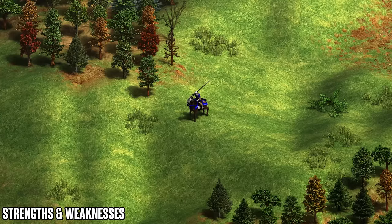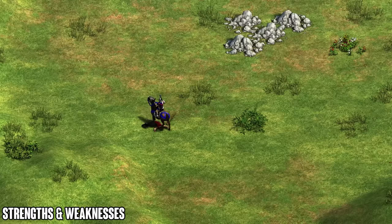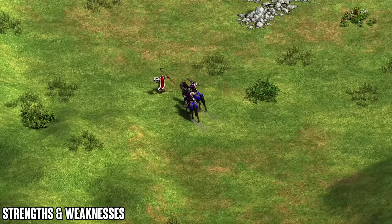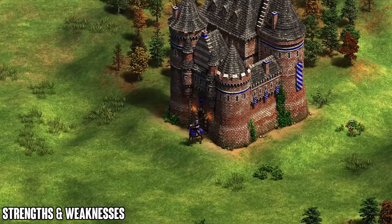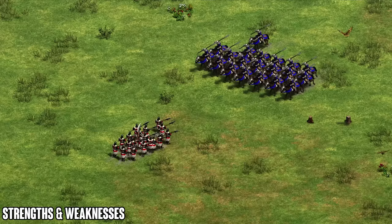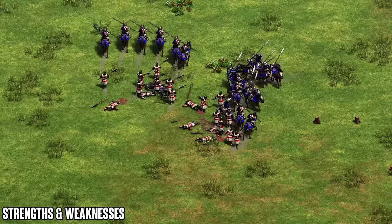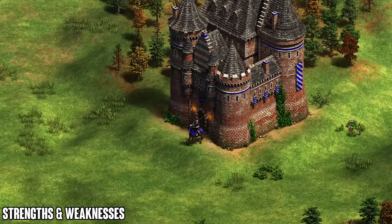The biggest strength of the Burgundians is the Coutilier. The idea is that you have a unit that hits and runs very effectively and has almost no counter — monks can't really convert it because if the Coutilier closes the ground it will one-shot the monk. Even with Sanctity the Coutilier can two-shot it. Pikemen help a little bit, but with their low HP, a couple Coutiliers can easily two- or three-shot them. With 20 Coutiliers versus 20 pikemen, you run in, take one swing, kill five to ten pikemen, then run away and wait for the charge to recharge.